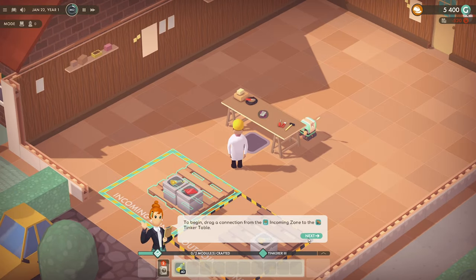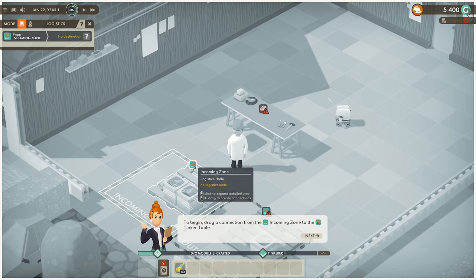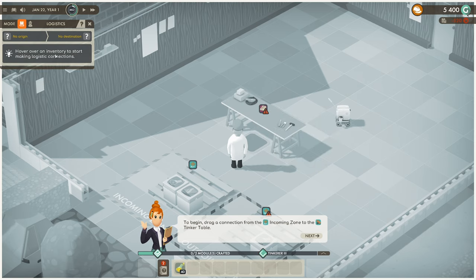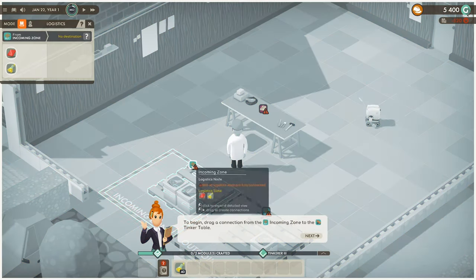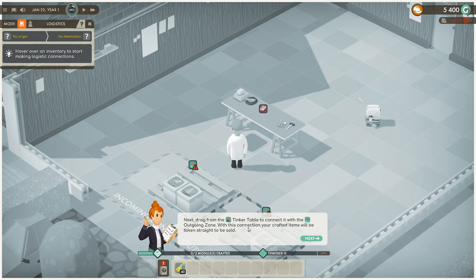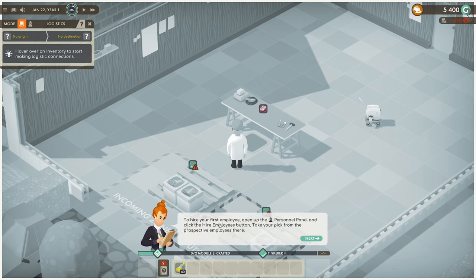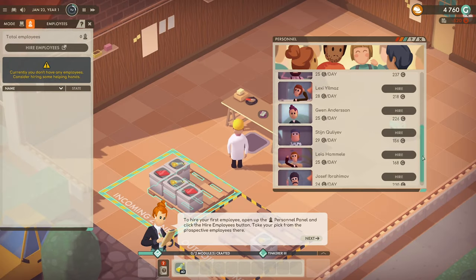Six modules for 360. Back into logistics — we need to go from here to there. Logistics node — not all logistics slots are fully connected. Let's try that. There we go. Next — drag from the tinker table to the outgoing zone. With this connection your crafted items will be taken straight to be sold. To hire your first employee, open the personnel panel and click hire employees.